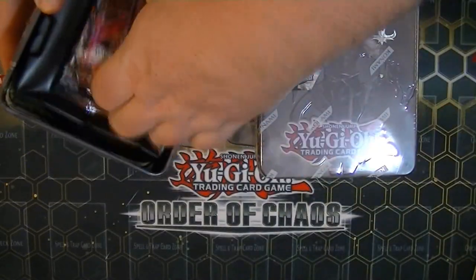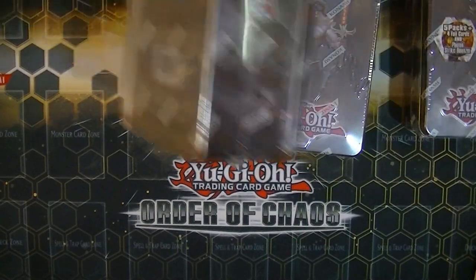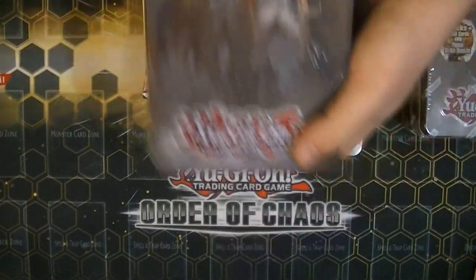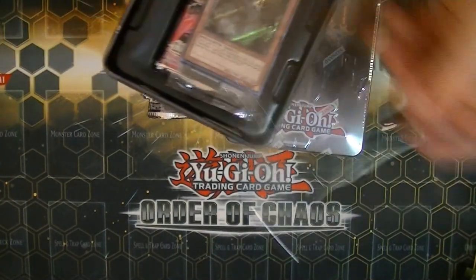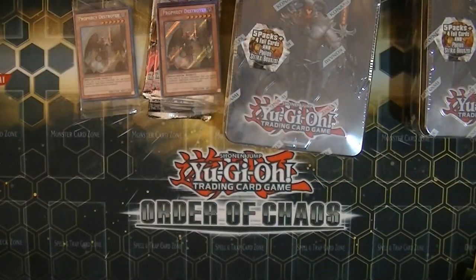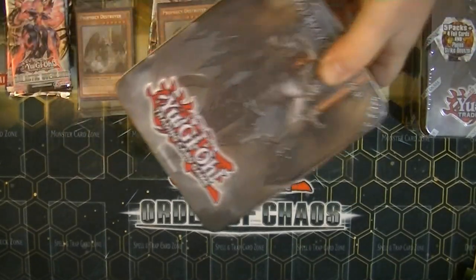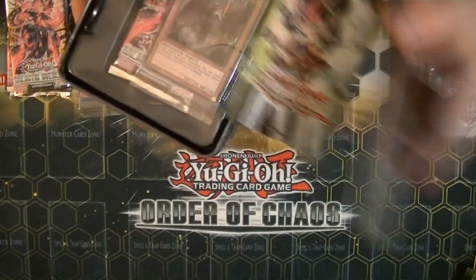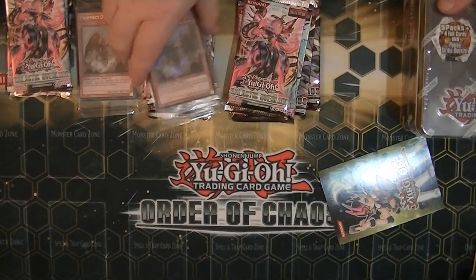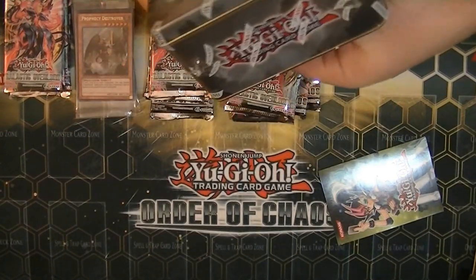I'm going to open up all this crazy packaging right here. If there's anything that I pulled today that you're looking to get, please check out our eBay page. We're going to have a link to it down in the description bar below. We'll also include some of these promo cards. So if you're looking to pick up the promos, they should be up on my eBay page as well. If you're looking to make some kind of trade, I'll have a link to my wants list in the description bar, so that is possibly an option if you have some cards I'm looking for.